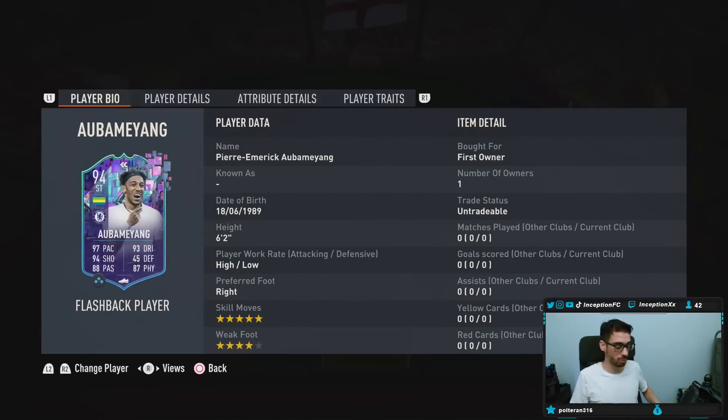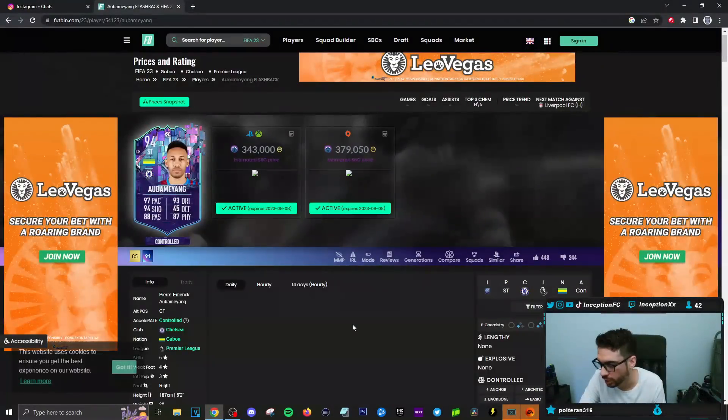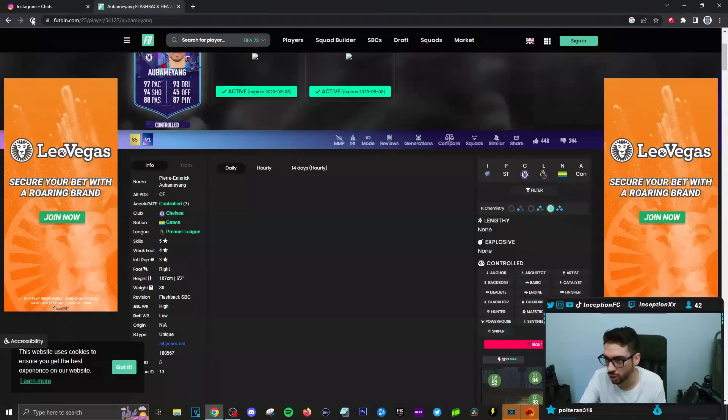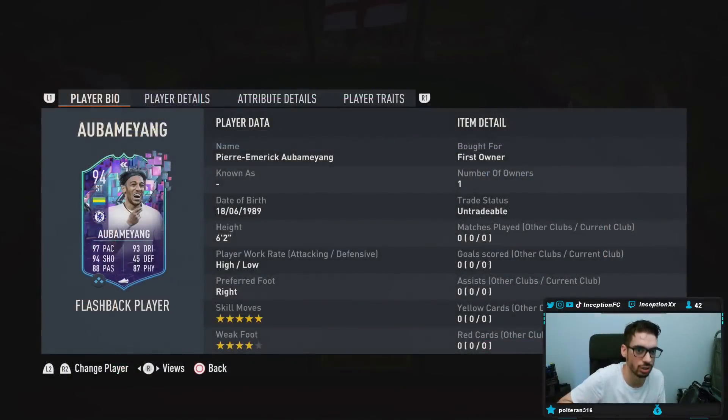With Aubameyang, we're taking a look at someone who is six foot two, high/low work rates, right footed, five star skills with a four star weak foot. With the way Aubameyang is formatted in game, he is going to be a controlled player no matter what you do with him. Let me pull up the stats on the card.